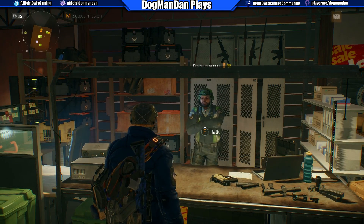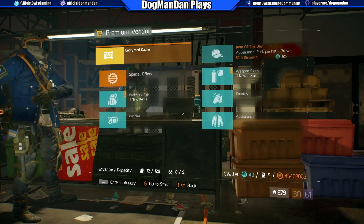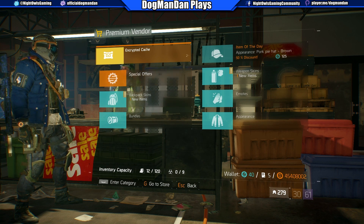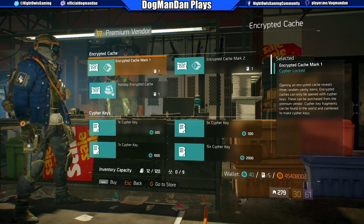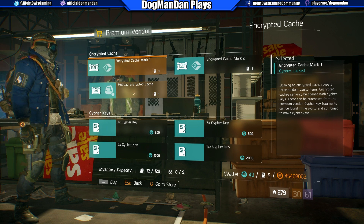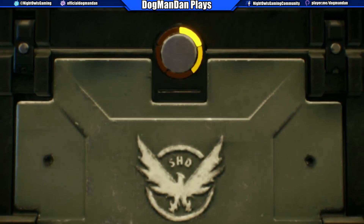While I was at the rewards vendor picking up my event rewards, they also gave me five keys — encrypted keys. And over here in Camp Clinton they have the holiday encrypted cache, so I'm going to come over here and see what we get.